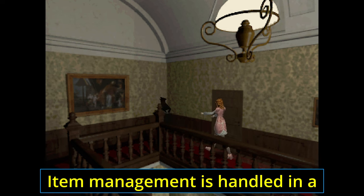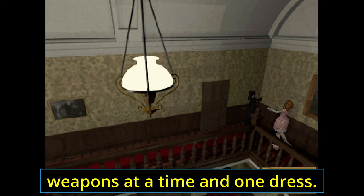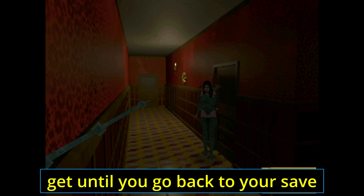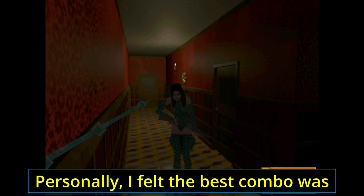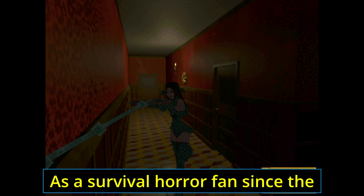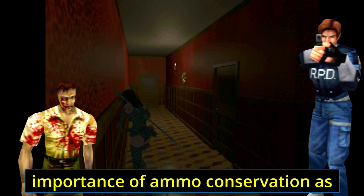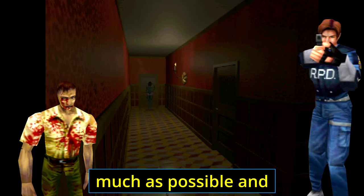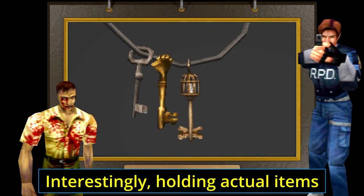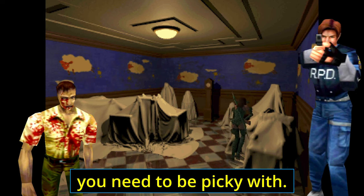It's fun deciding. Item management is handled in a rather interesting way. You can only carry two types of weapons at a time and one dress. So if you want to walk around with a handgun and shotgun, that's all you get, until you go back to your save room and swap out your items. Personally, I felt the best combo was one long-range weapon and some sort of melee weapon. As a survival horror fan since the beginning, I know the importance of ammo conservation, and melee is the best way to save those extra bullets. Interestingly, holding actual items like ammo and medkits do not take up any room in your inventory, so it's only the weapons you need to be picky with.